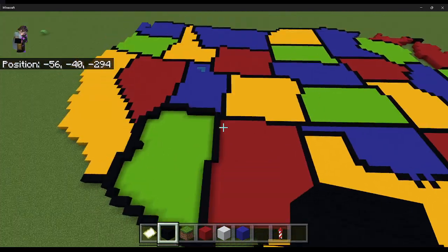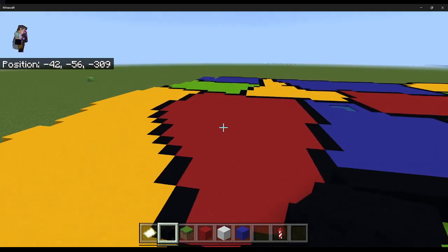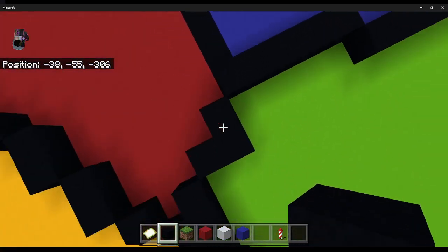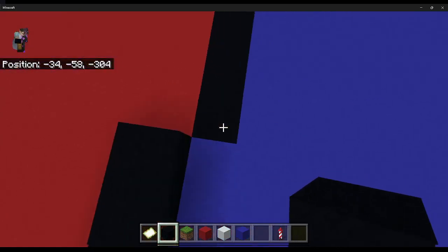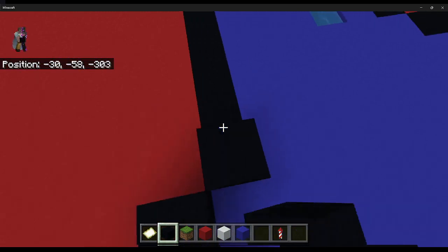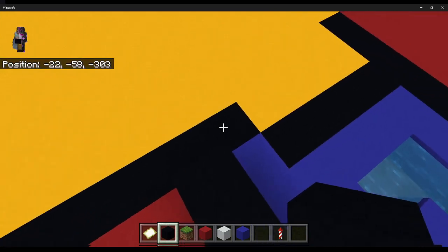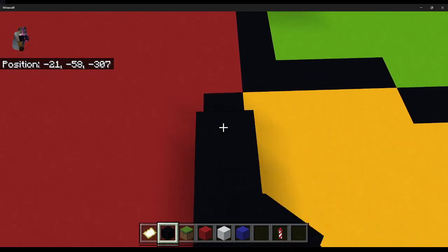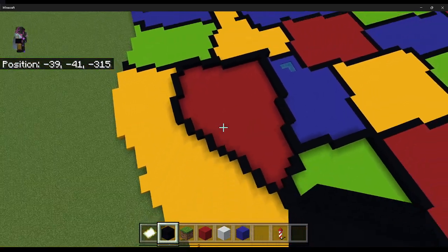Next up is Nevada. So coming from this point of Arizona, you're going to place a 1, 2, 3. Going up again, you're going to do a 1, 2, 3, 4. Going up again, you're going to do a 1, 2, 3, 4, 5, 6, 7, 8. Going up here, you're going to place a 2. And going over here, you're going to place a 1, 2, 3, 4, 5, 6. And you're going to do a 3 like that. And that's Nevada.